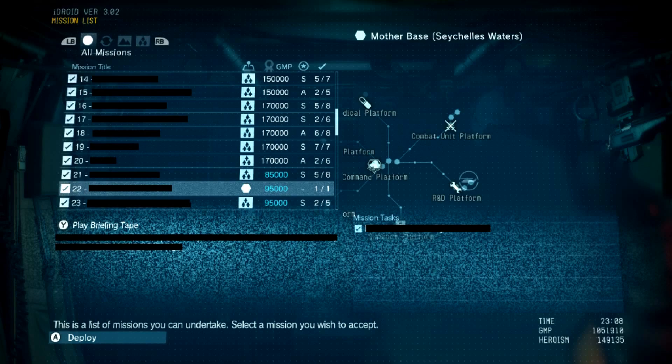The first thing to note about the FOB system is that it's first unlocked after Mission 22. I won't spoil anything, but after that mission you can, and pretty much have to, construct an FOB. I'd recommend doing the story first and leaving the FOB for endgame.